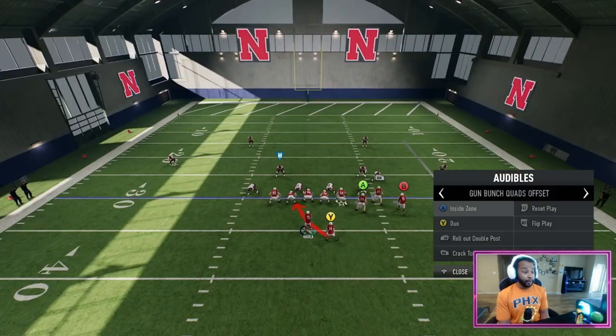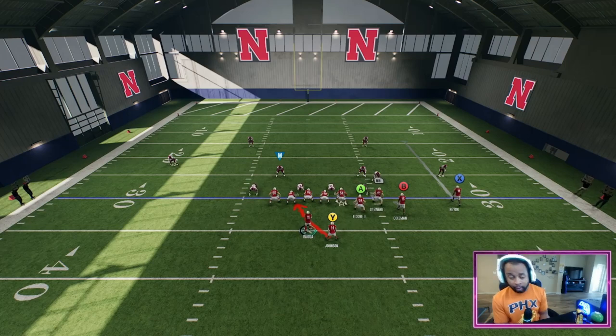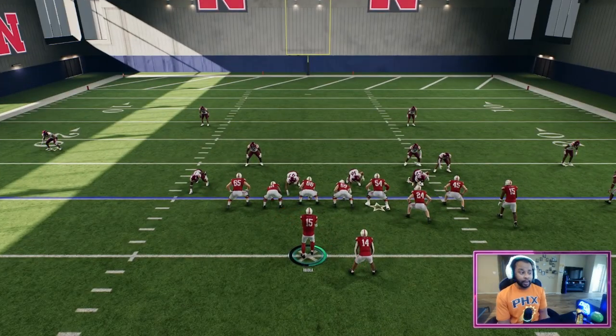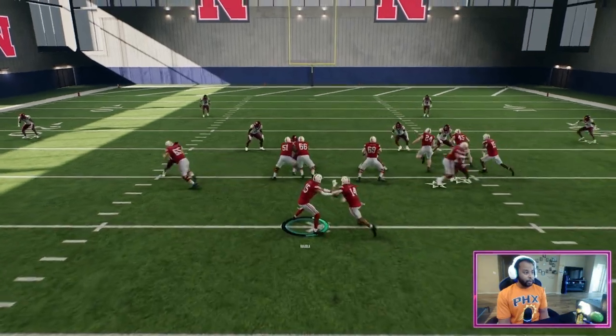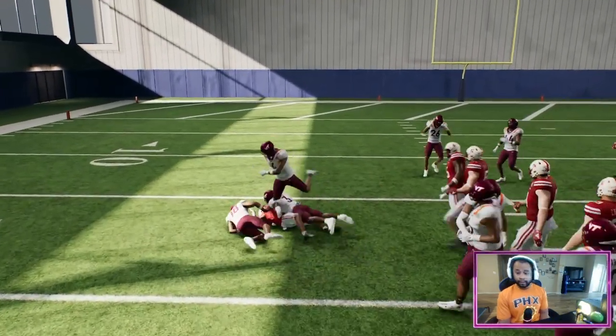Here's a bonus play for y'all: if you're trying to get those extra downs, you've been running the crack toss and all those plays to the right side, so the defense is going to favor that side. Then you just hit them on the left side with the running back and get positive yards.